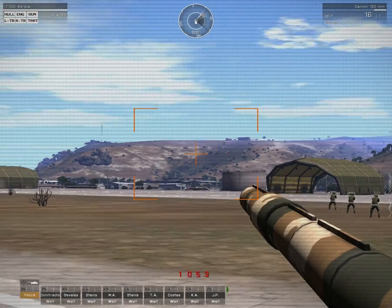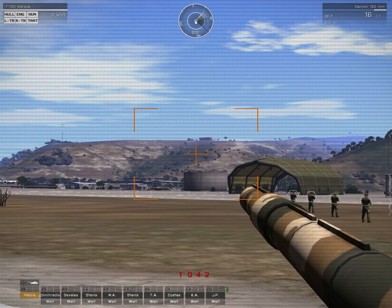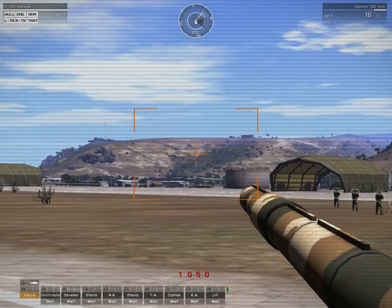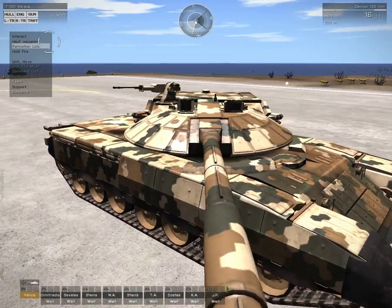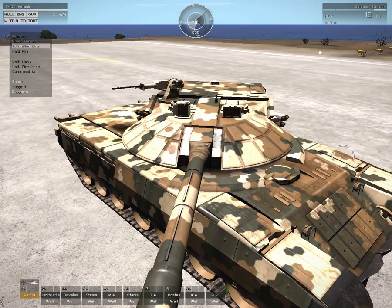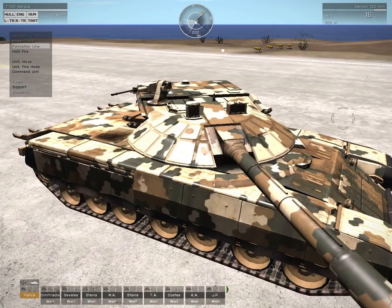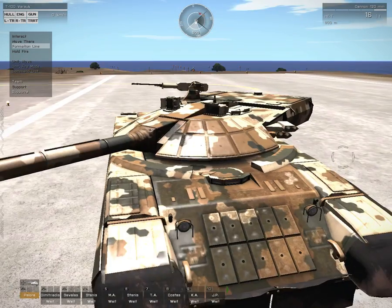Now, have you figured out what's missing from this tank? I'll give you a hint — I'm pressing F. Have you figured it out yet? If you said the gunner doesn't have a coaxial machine gun, you are correct. For some reason, there is no coaxial machine gun for the gunner — none — which is dumb.